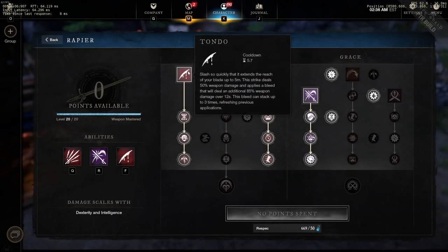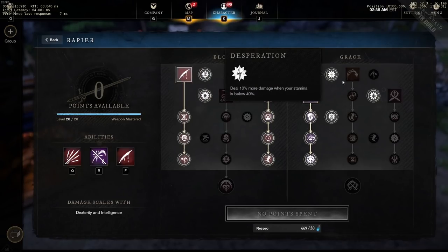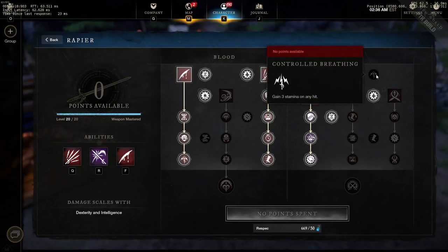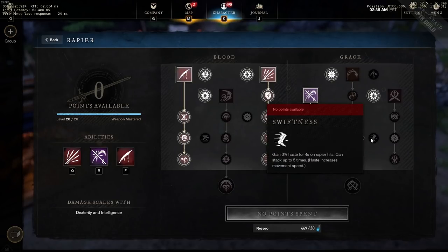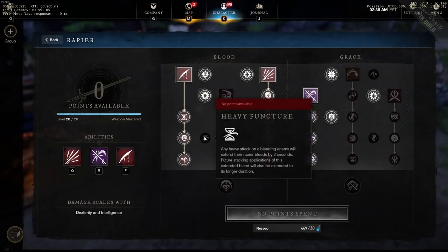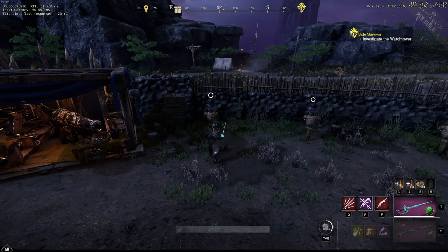For the rapier skill tree, you want everything into Tondo, everything into Flurry, and everything into Riposte. You also want the passives that give more damage and cooldown reduction. You don't need Stamina on Hit, Haste — which is currently bugged until the patch — damage with light attacks, or the perk to extend the rapier bleed, because Flurry will already extend it for you.